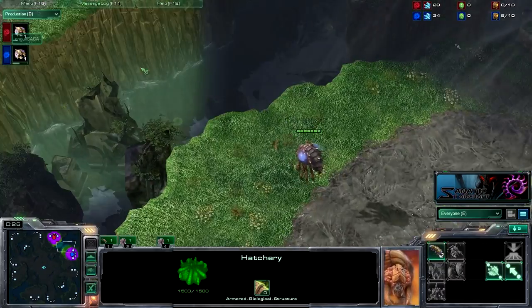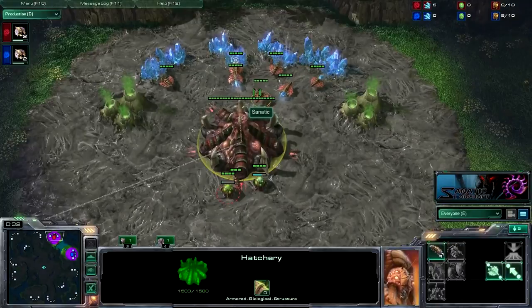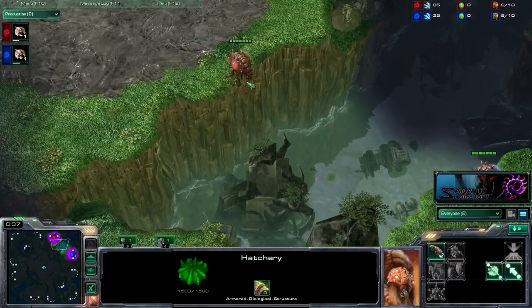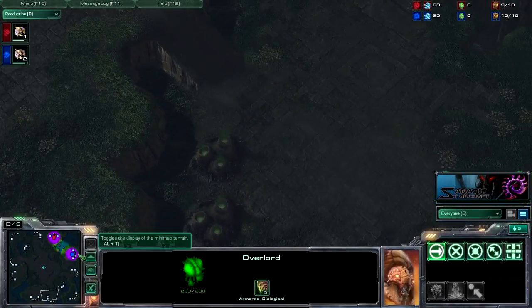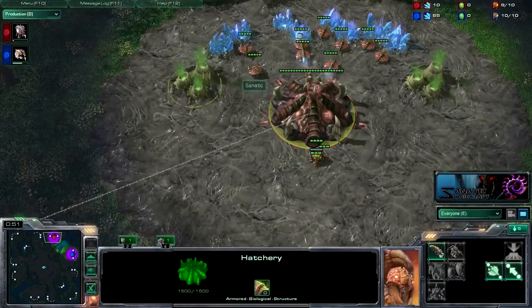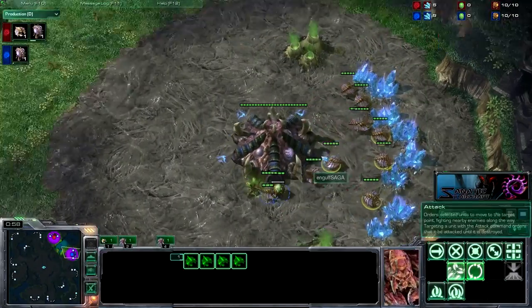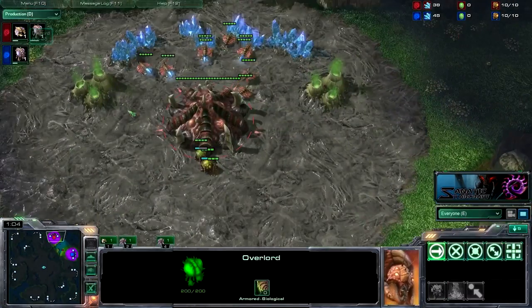This is the blue zerg. We're going to have our overlords fly over and they are going to hit each other. Either way, I'm going to 15 hatch. I feel like it's better that he spawned here because I can see exactly what he's up to if he's 10 pooling or something. I can see what he's doing because I'm going to 15 hatch either way unless he does a 10 pool, a 6 pool, or anything early. I like the spawn position seeing that overlord.